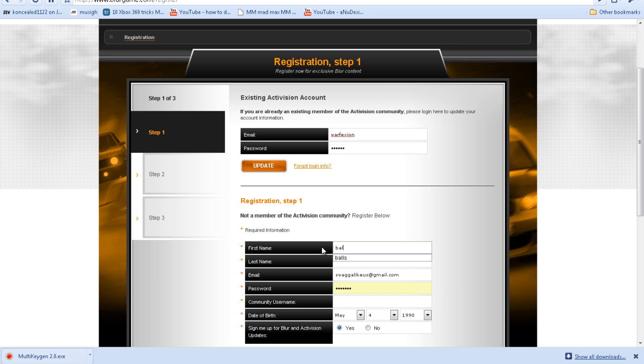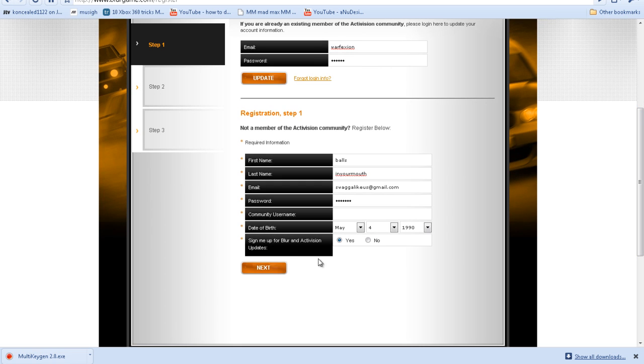I'll put a random name — "Balls." And your mouse. Password — I'll make sure it's my password. Sign me up for Blur and Activision updates, make sure it's yes. Your username — make it whatever. You're going to need to remember your username and your password to log in. You don't need an email or anything.